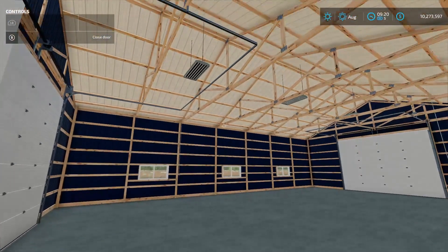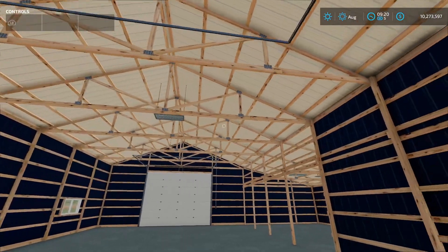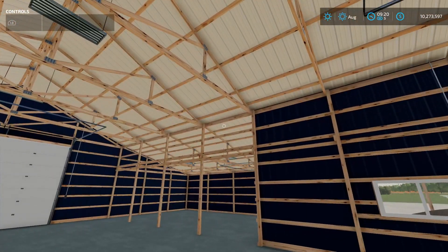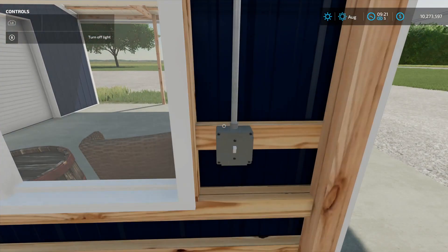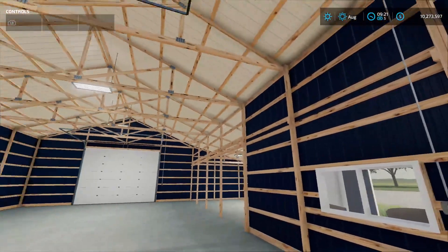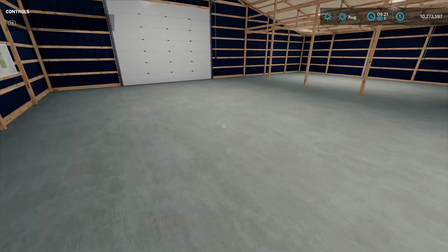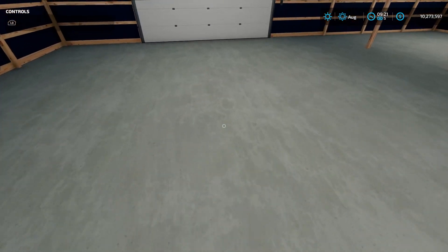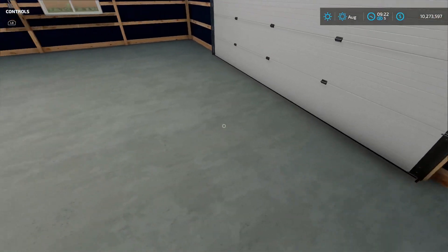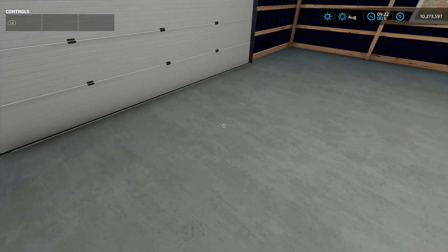Let's go in here and check out some of this interior. Really like the design in here with all the wood posts — looks really cool. Let's flip on this light switch here. We have the lights, so pretty good lighting in here. I like the floor — it's a little bit of a different texture than I've seen before, and it actually looks like it's a little bit worn down in the middle where you'd be driving through.